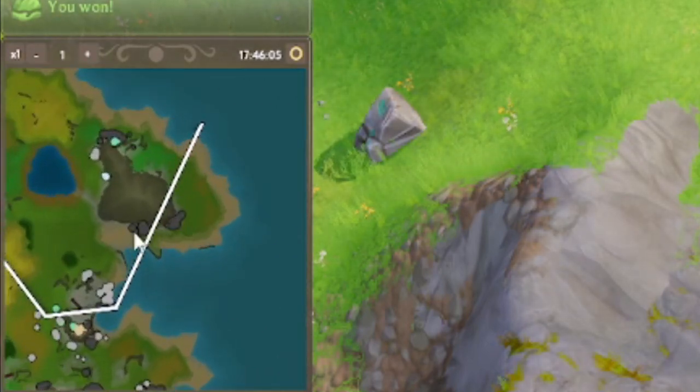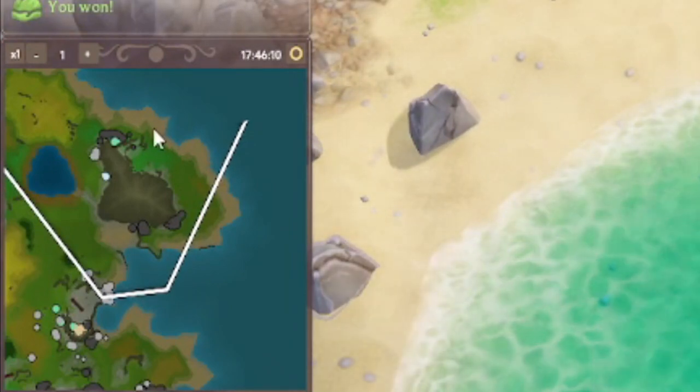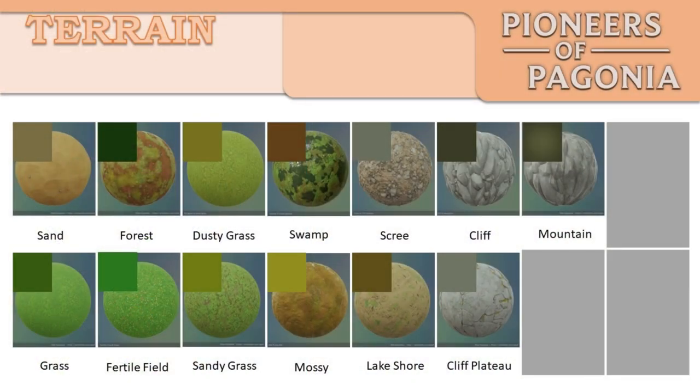For example, this mountain range right here — you can't get roads to this spot, so you have to go all the way around. Knowing that, you can plan a little better. On the map, cliff, plateau, and scree look quite different, but on the mini map they look very similar with these two grays. In all honesty they act very similarly as well, so no big deal there. The cliff and mountain look very similar on both the map and mini map, but they act differently — the cliff is normally next to the ocean, whereas mountains tend to be just on land.